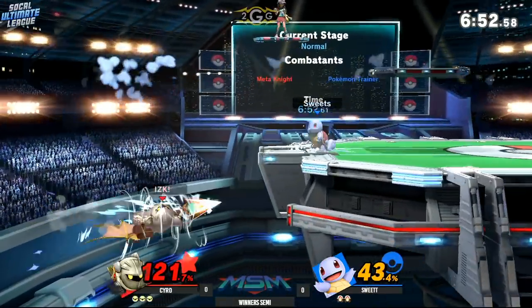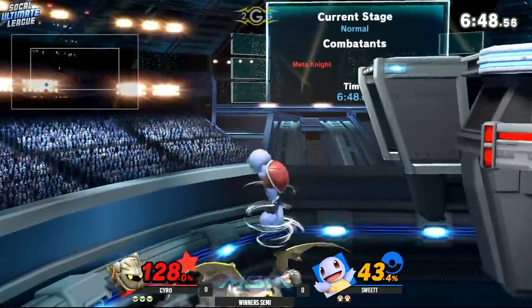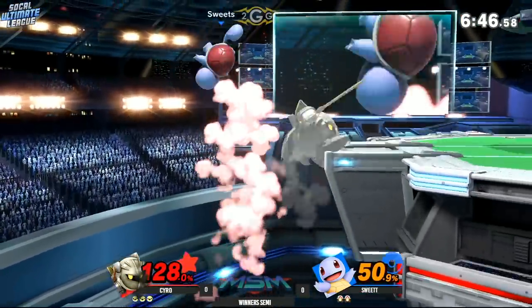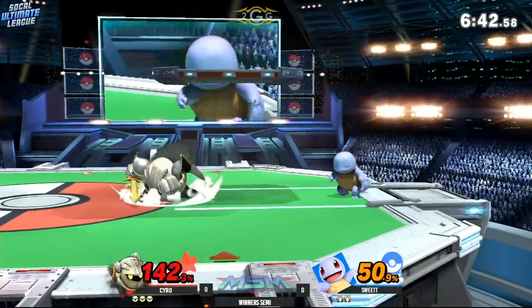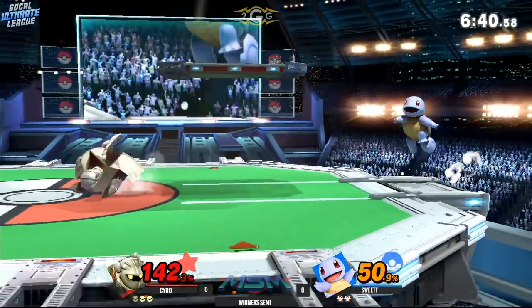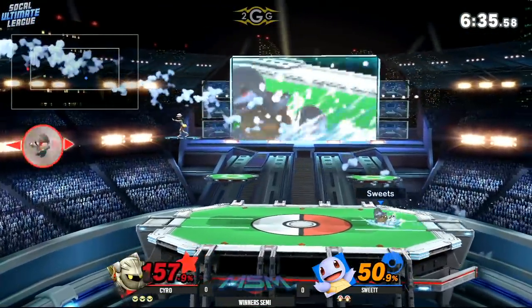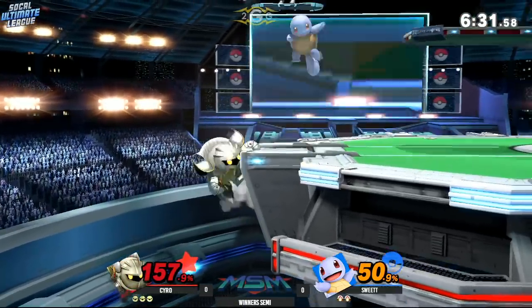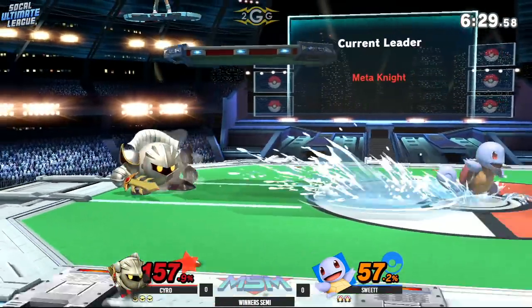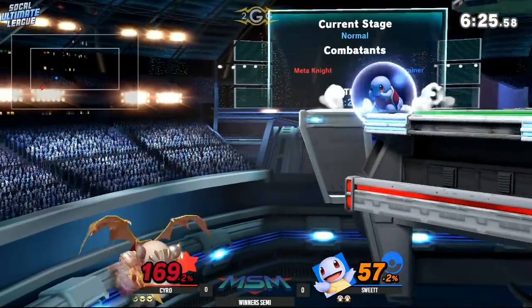Catching the down smash, the roll onto the stage — that was such great option coverage from Sweet Tea. Going down with the down air — not something I typically see people try to use as an edge guard for Squirtle, but hey, he plays Squirtle and I don't. The force match is not quite gonna connect. Withdraw is a good get-out-of-jail tool. The only things it loses to are hitboxes large enough to stop it completely or a footstool. In that corner position it's very nice to use.